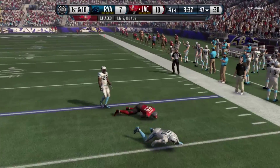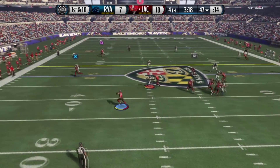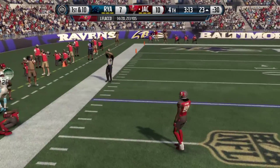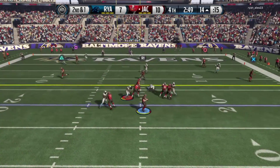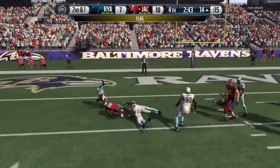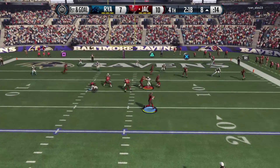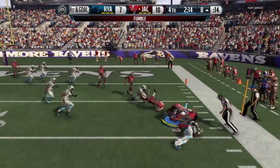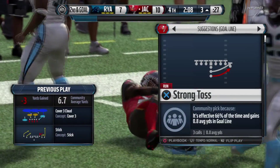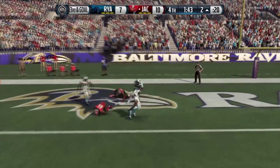Maybe we can keep this lead intact with the 10-7 lead. Eric Ebron gets rocked but still gets the first down. Flacco dropping back — I've been talking all game about rolling out to the left and I do it with Joe Flacco too. Joe, you can't run like Cam — illegal pass there, that's on my part. But CJ Spiller picks up the recovery, bringing it plus yards to get second and goal on the three-yard line.